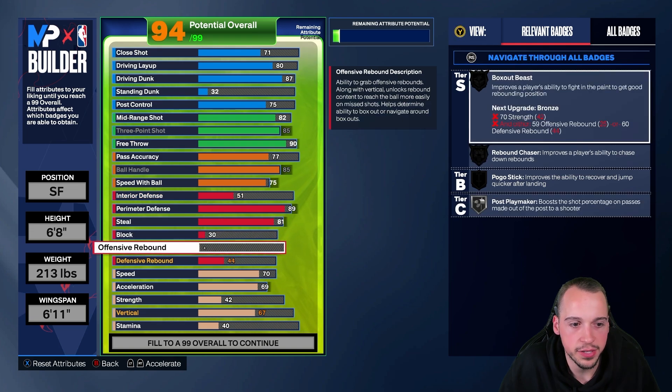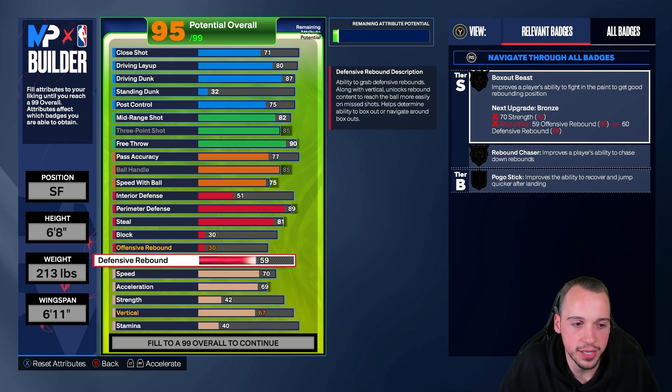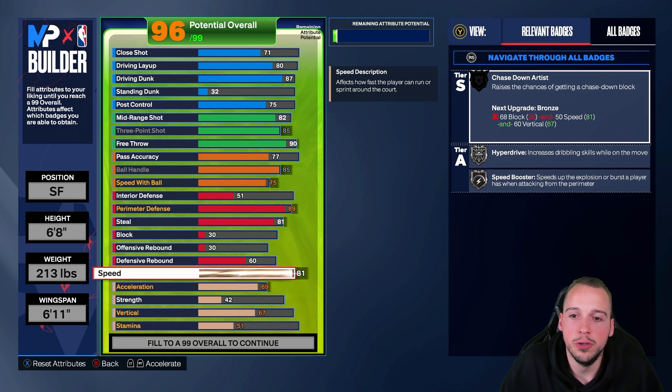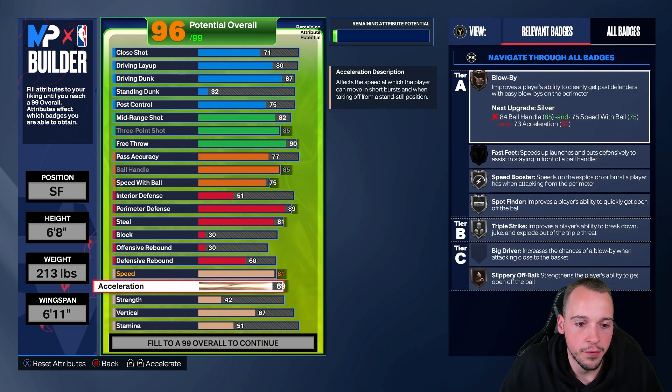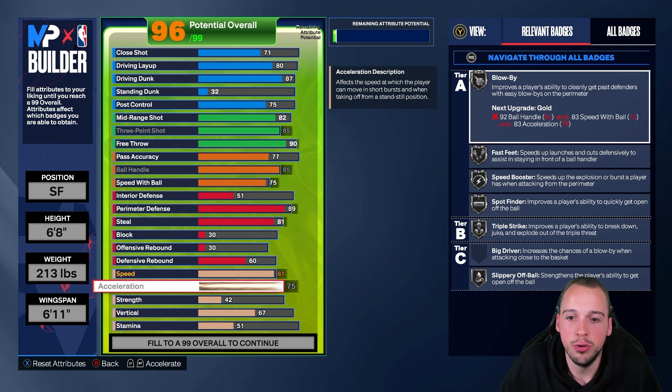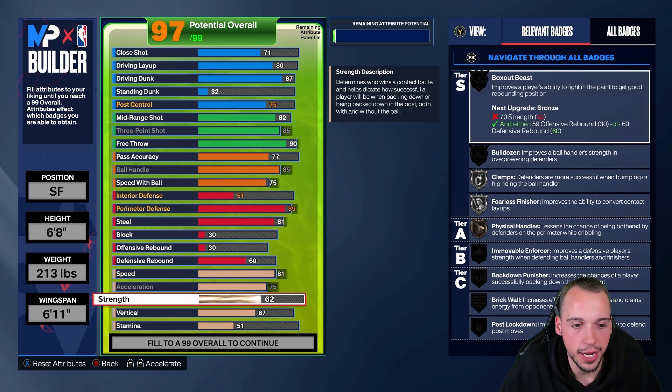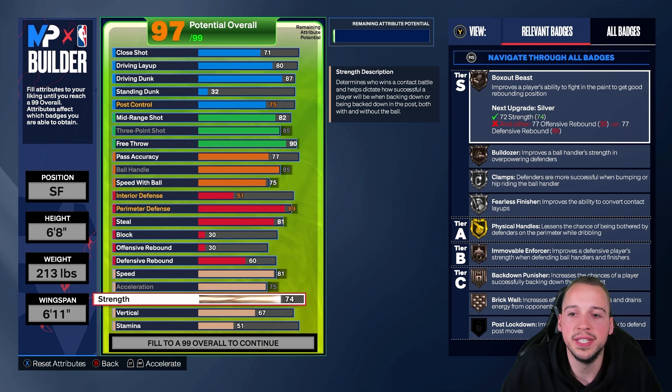Block and offensive rebound are going to be 30s — more than zero, at least gives you a chance. Defensive rebound at 60 because I value rebounding a lot, giving you Bronze Rebound Chaser to do a bit of everything. Speed you're going to go up to an 81 which gives you Silver Hyperdrive and Speed Booster, very handy. Acceleration we're going to max out to that 75 spot, so a lot of the speed badges you get on silver, which is fairly accurate for PG at this point in his career.